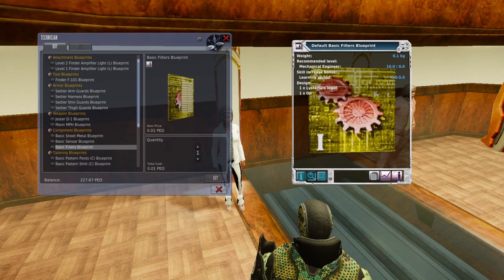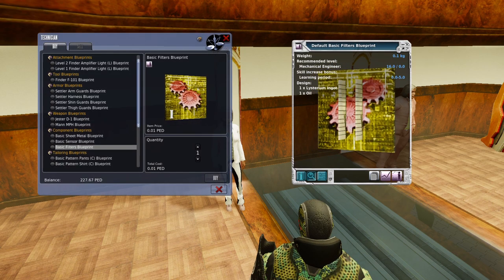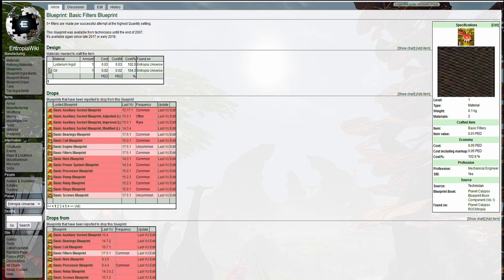The accessibility of this blueprint extends to every single planet and area in the Entropia universe. I'm a big fan of the Entropia Wikipedia page, and here I have the Basic Filters Blueprint pulled up. Since 2017 or early 2018, this has been available from the technician specifically on Planet Calypso as well as Monria, which is a moon of Calypso. You're going to make five filters per success, and it has a small amount of markup — 106 to 109% as of the making of this video — so you can actually sell them and make a little bit of PED.